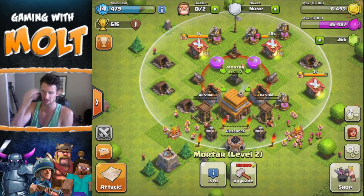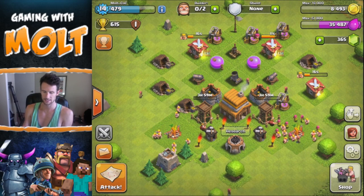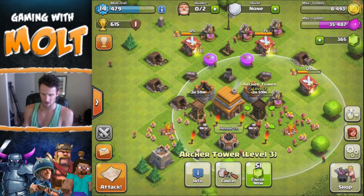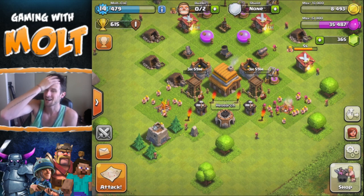The reason my base is laid out the way it is: I want the mortar to cover the whole base — it's protected pretty well. The cannons protect the mortar. Air defense is up top — nobody should have air troops at this level. My archer towers are down here helping cover the base as well.